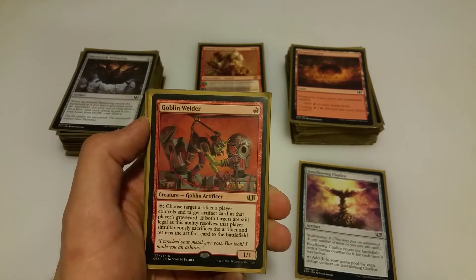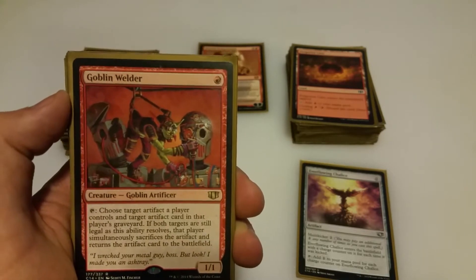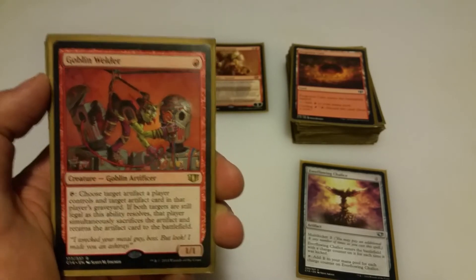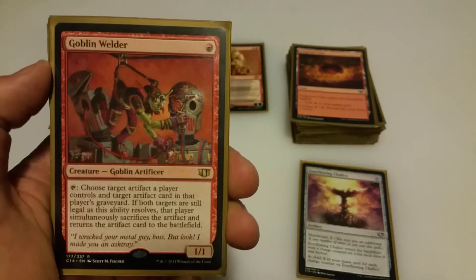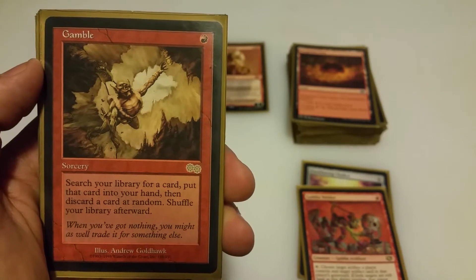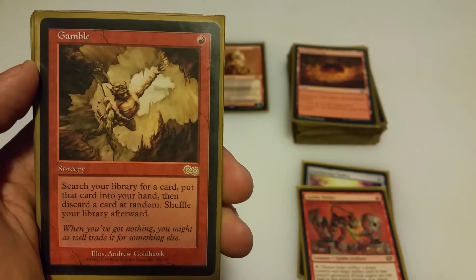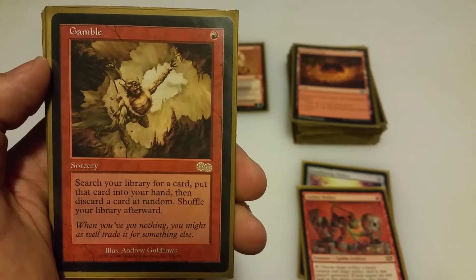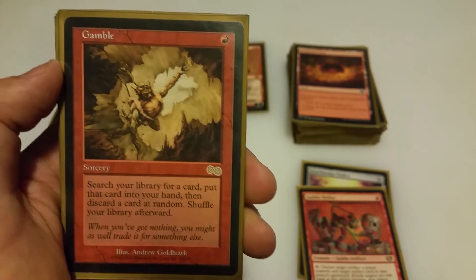Now the 1-drops. Goblin Welder is an obvious choice: red for a 1/1, tap ability exchanges an artifact from the graveyard with one in play. You can start exchanging some really fun stuff left and right, and you can also use it on your opponent's stuff. Gamble is the only tutor in this deck — red, search your library for a card, put it in your hand, then discard a card at random. Usually you play Gamble when your hand is full of stuff you want in the graveyard, so it becomes a nice Entomb-like card when you have fewer cards in hand.